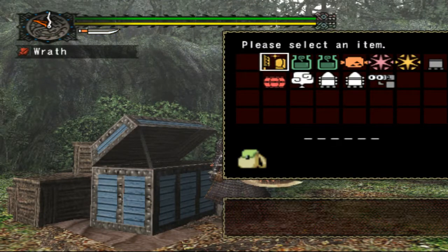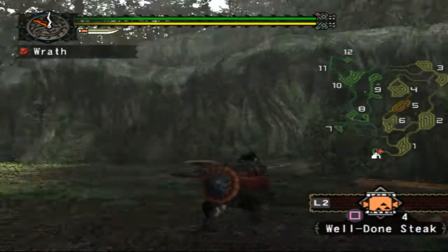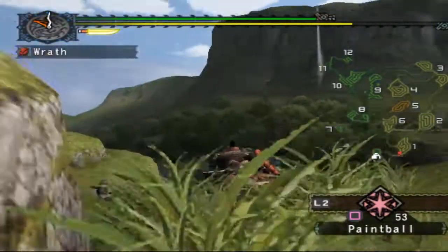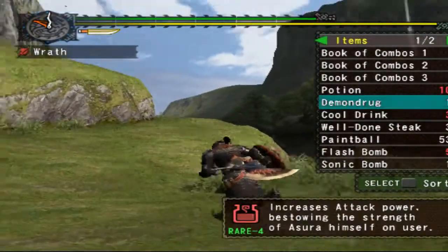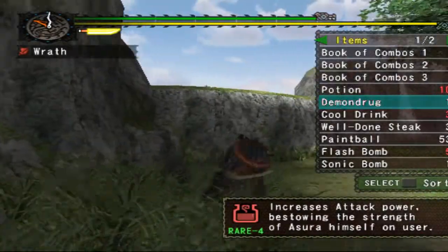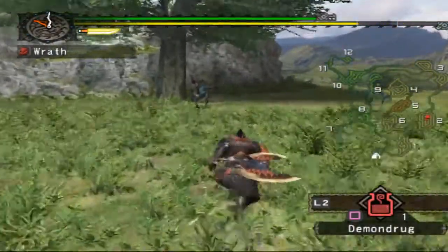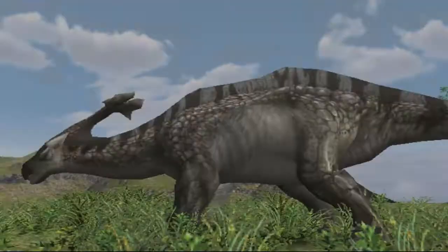Go ahead and eat one of these before we go — I feel like these last longer than rations. I'm not going to flash bomb this guy too much, but we'll use one here and there. We're going to save the demon drug until we get in the area. It increases attack power. I remember when I was making a Dauntless video, I said Monster Hunter didn't have any lore — what I meant is there's no lore in the game itself, obviously you can look online and find it.